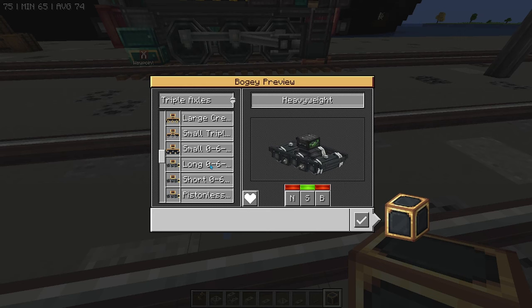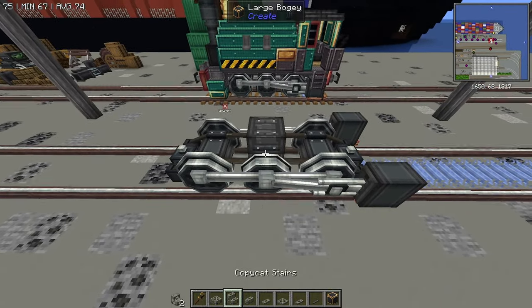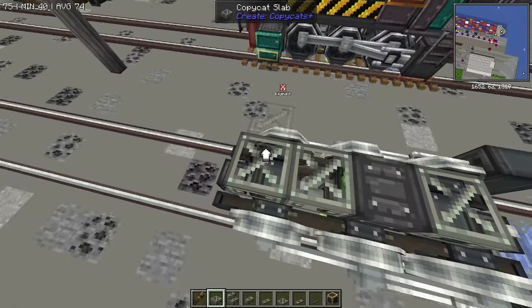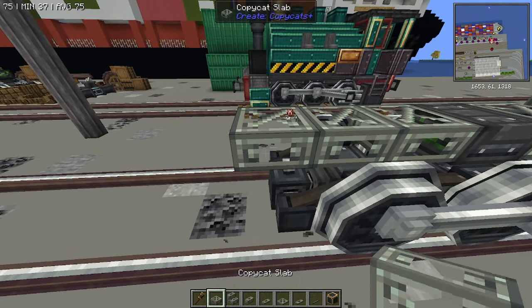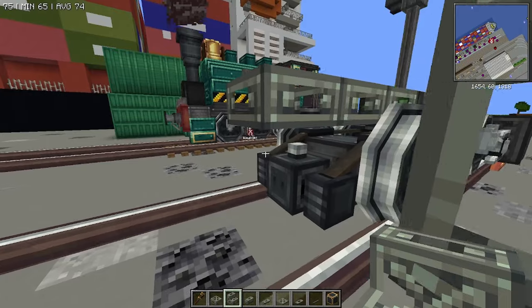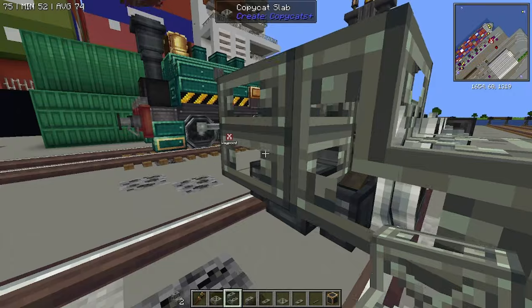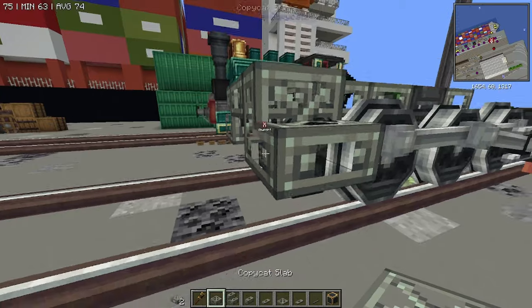We're going to start with a triple axel. We're going to go to the short 060 driver out of the extended bogeys mod, and we're going to place it down. We want it to be backwards to start. We're going to place down one copycat slab on the back, and then three copycat slabs out the front. On that copycat slab, we want to make sure that we're placing a stair the correct way. So we're actually just going to place a second temporary slab, then place a stair on either side, and remove that temporary slab. Place back our slab. Perfect.